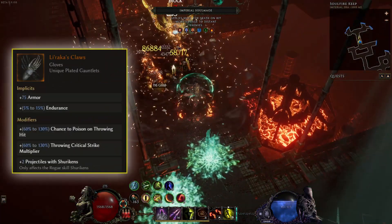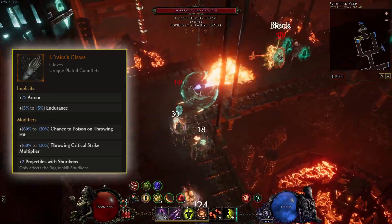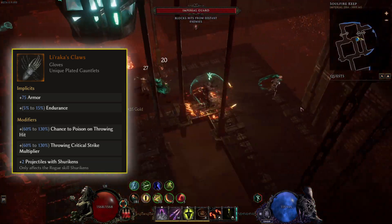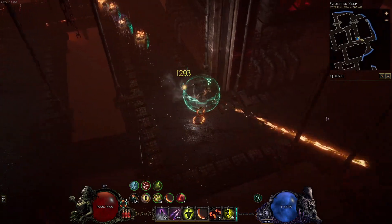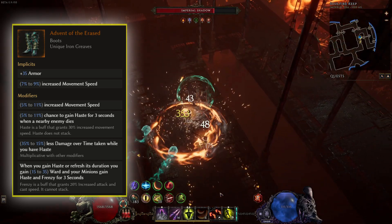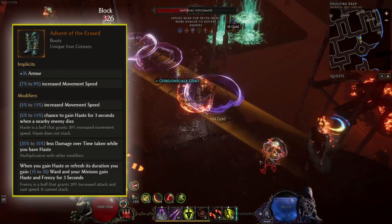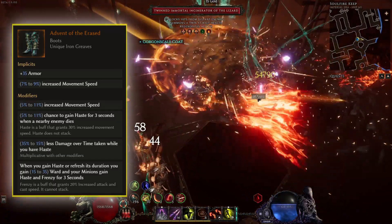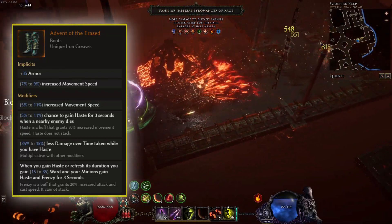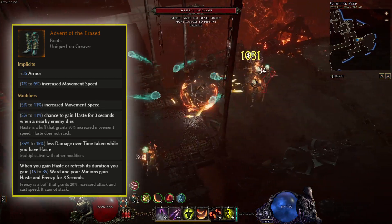Lyrax Claw is another great unique that provides a huge throwing critical strike multiplier to throwing skills — up to 130% — a great boost for our damage for the Decoy skill. Advent of the Erased makes it so when you gain haste or refresh it, you gain up to 35 ward. As a rogue, we have a lot of ways of getting haste, but the main one is from the passive point Agility, which gives a 25% chance per hit to gain haste — really great for survivability.